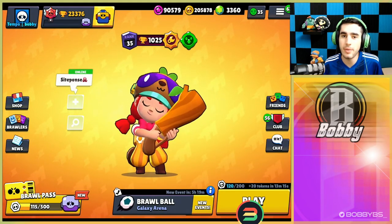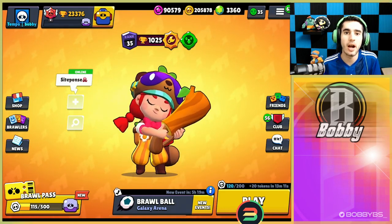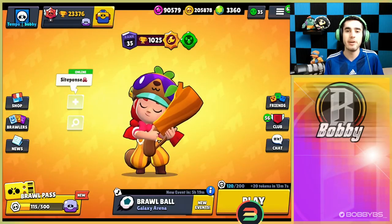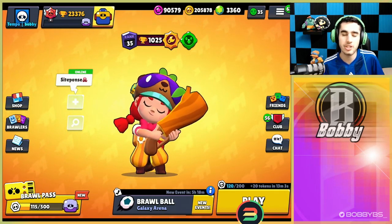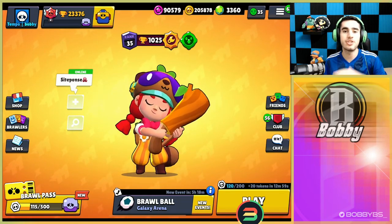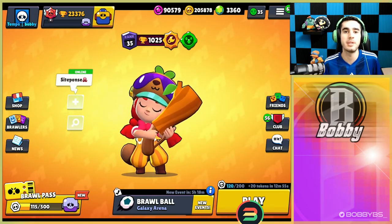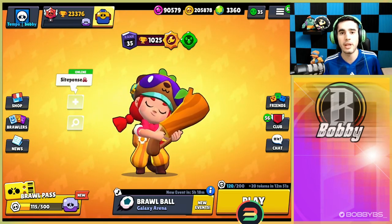What's going on guys, Bobby here, and today we are back with another video. Yesterday, Sunday night, the last night of the season, we managed to get a rank 35 Jesse. Jesse is one of my favorite brawlers in the game right now due to its new gadget and new star power — it is super super good, an absolute beast especially on siege and heist. I just find Jesse to be such a versatile brawler right now.